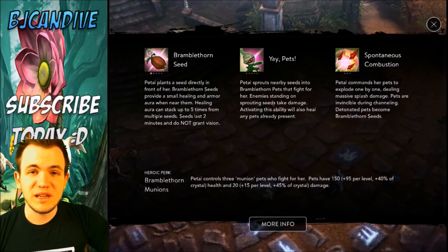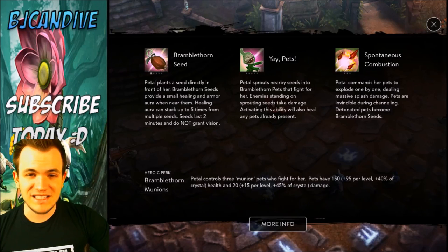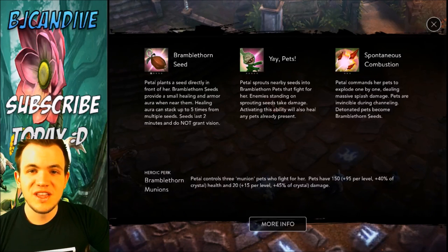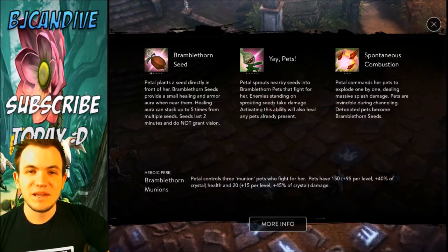Those Munions are also going to be able to trigger her ultimate, Spontaneous Combustion. If you want to build Crystal Petal this is going to do massive damage — late game probably around 1400 total. The scaling is crazy, but you are going to be super squishy, so I recommend going the safer build of a mix between weapon and tank Petal.